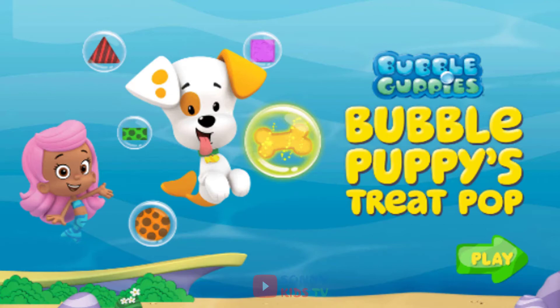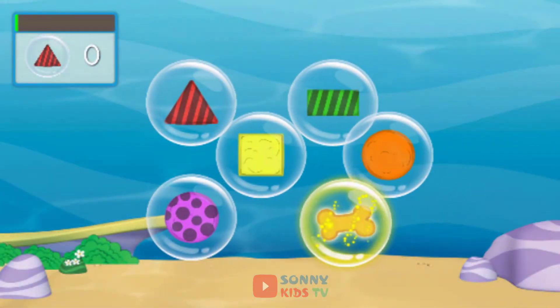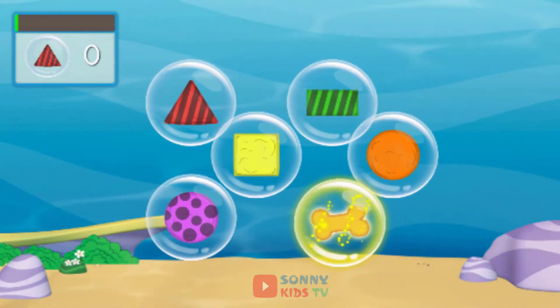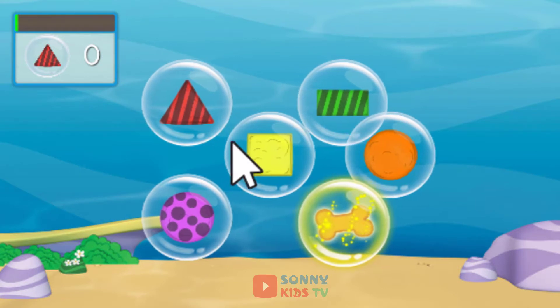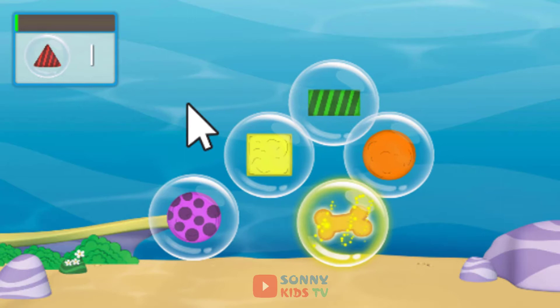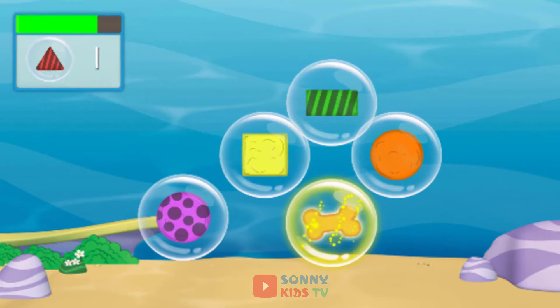Click play to start. Bubble Puppy's a good boy. He deserves some treats. But all the treats are trapped in bubbles. Click the bubbles with your mouse to get the treats Bubble Puppy wants. Click as many of the right treat bubbles as you can before time runs out.